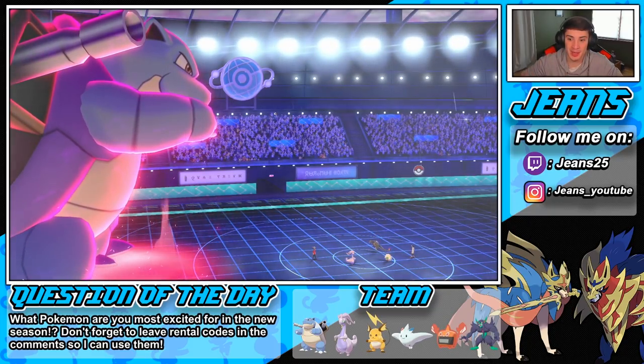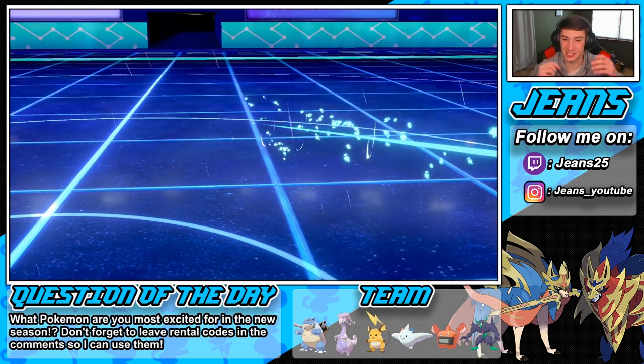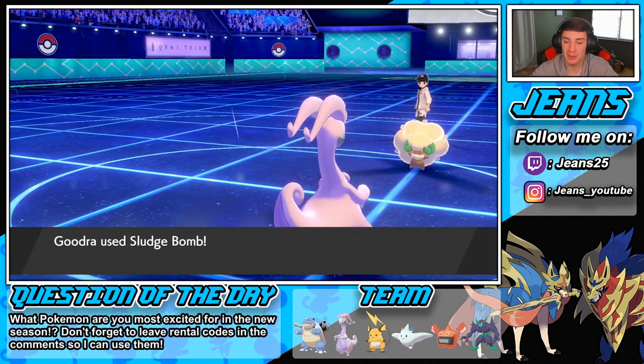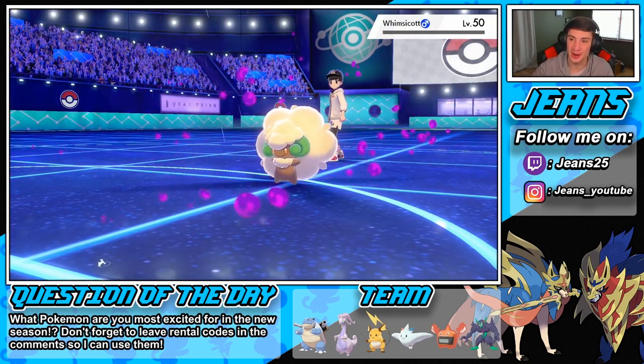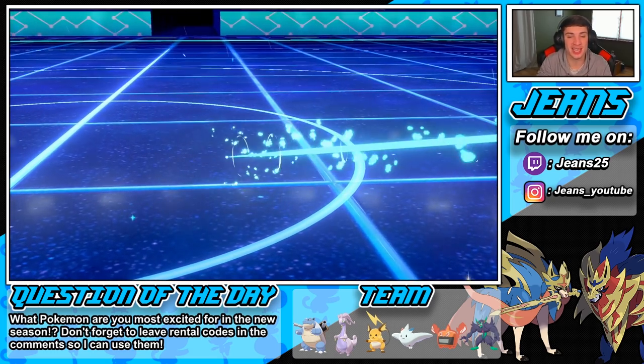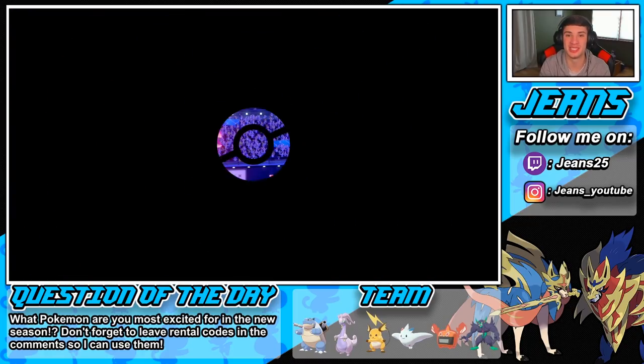We absolutely dominated! Like I said, just set up the Shell Smash and get rolling. Sludge Bomb comes through — see you later! Match one in the bag, one and zero with this team for this video so far. Now let's hop into match number two and try to go two and zero with this Blastoise team.